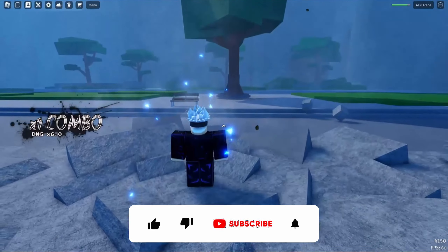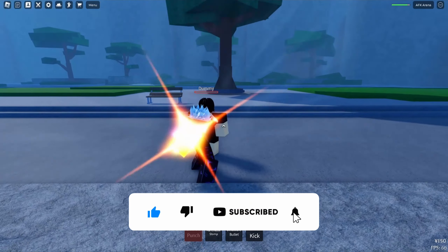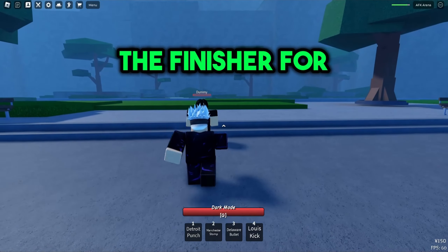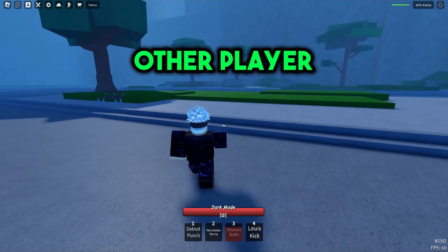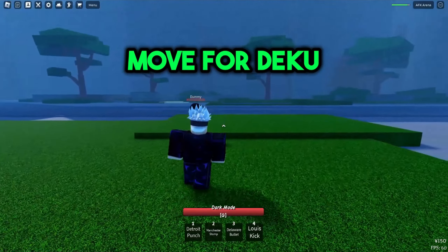Here's the finisher for the Detroit Punch move for Deku. Here's the finisher for the Delaware Bullet move for Deku — that other player is just gone. And now here's the finisher for the Lewis Kick move for Deku — that player is gone.